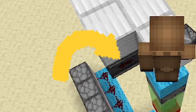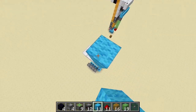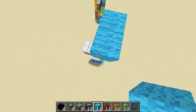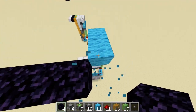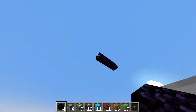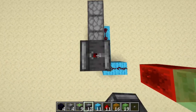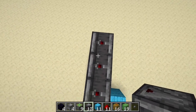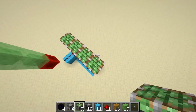With that system done, we go far up with temporary blocks. Go over those dispensers and place some obsidian, like so. This is what will stop our flying machine from flying off into the distance. Now you take your observers and go make a strip of them over the dispensers, with the dots of course on the top. Sticky pistons over that.